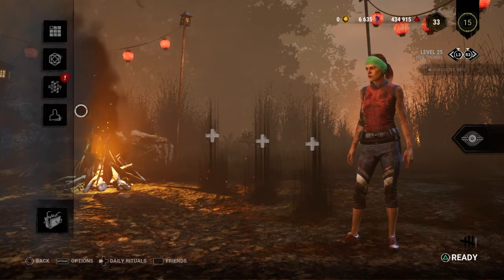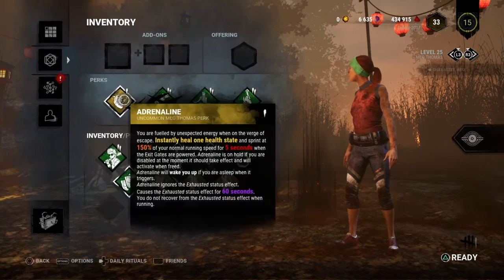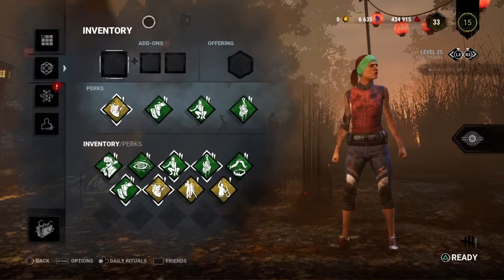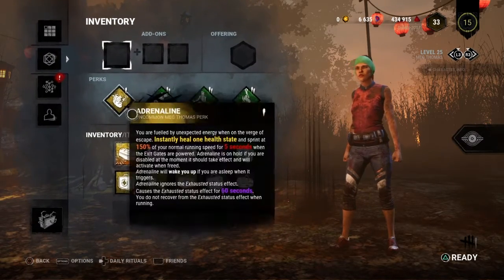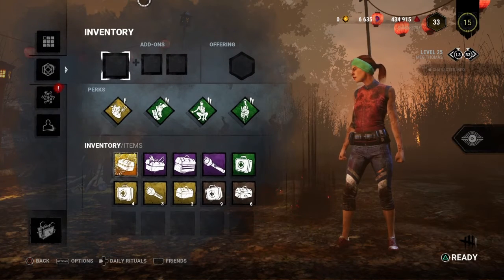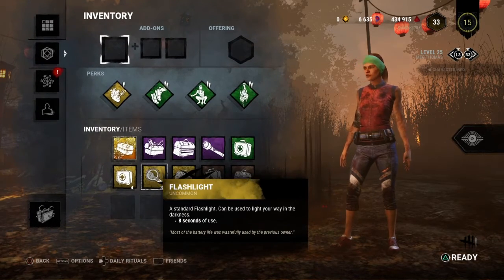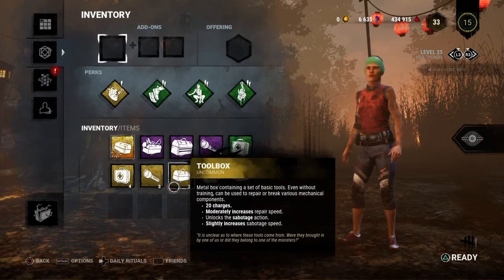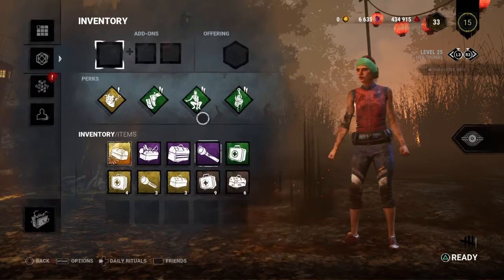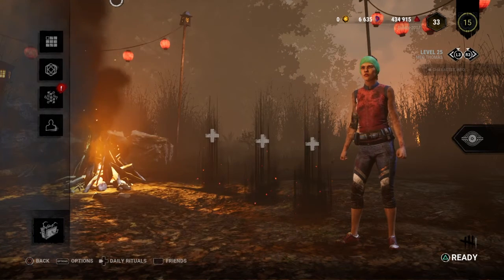You can invite your friends from the lobby too. Let me show you my loadout — these are all the perks. You can also add offerings, which can take you to different maps. For inventory items, there's the first aid kit which heals you if you get hit, a flashlight which blinds the killer for eight seconds, a toolbox which helps repair a generator, and a skeleton key which lets you open a hatch.